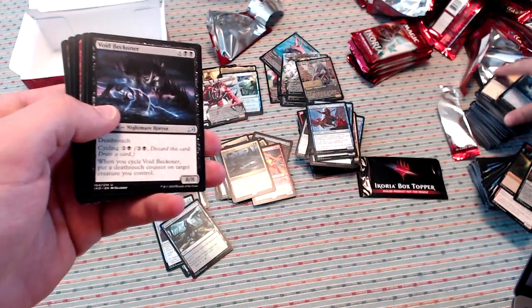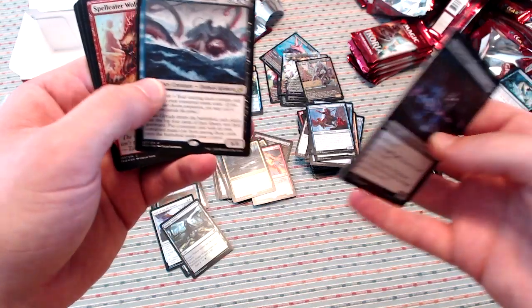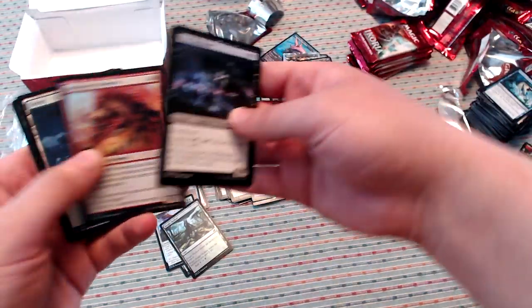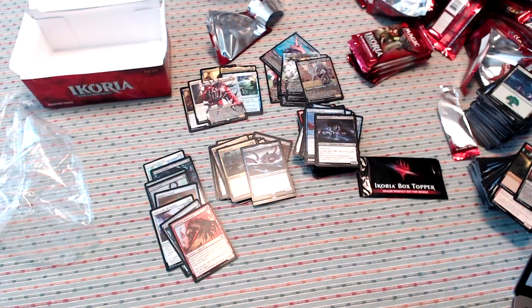You're getting the stuff that you would want to get — a foil mythic, a Garuda. The alt art Snapdax is so cool. I don't really think Snapdax is one of the better aspects to be getting, but at the same time you see a cool card and you're excited about it regardless.